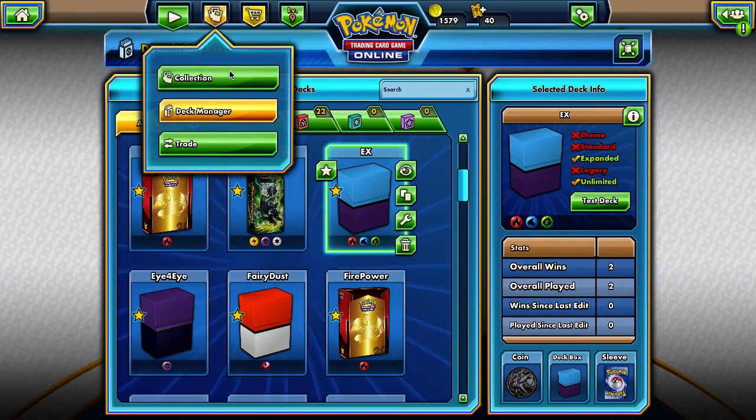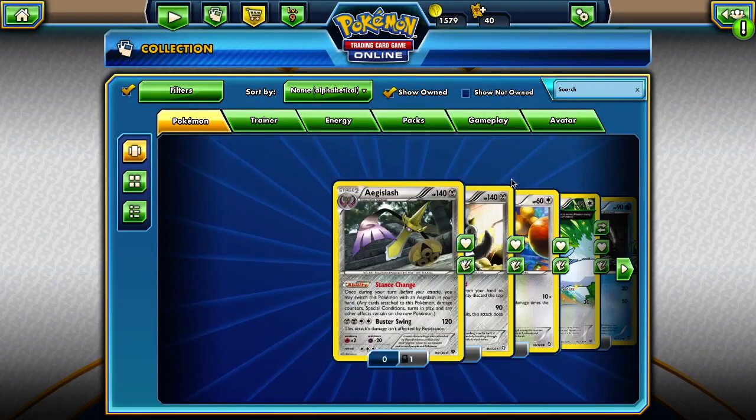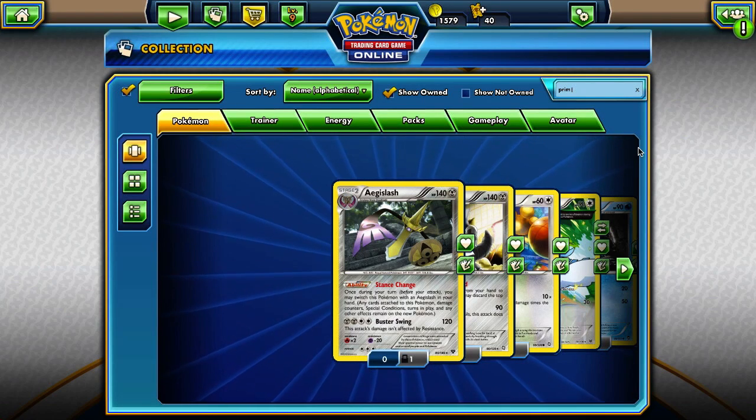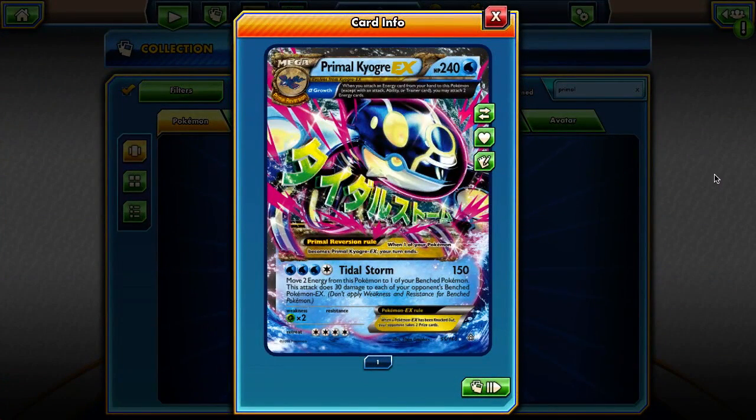I cannot believe that just happened. We just got the Primal Kyogre EX card. Look at this card — 150 damage. That is insane.